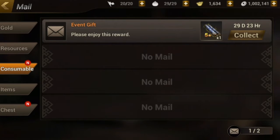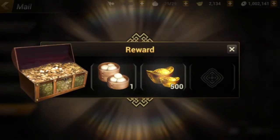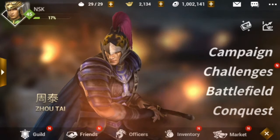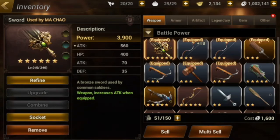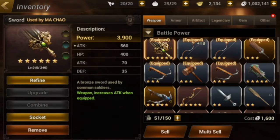So right now we have a 5-star natural Arctic scroll because of the event. I'm gonna go to the inventory because of the event where we can get a 5-star weapon, 5-star armor, and also a 5-star artifact and 5-star legendary.